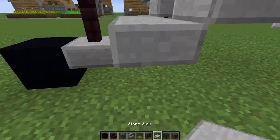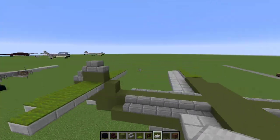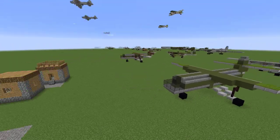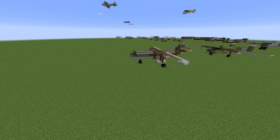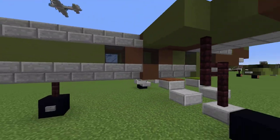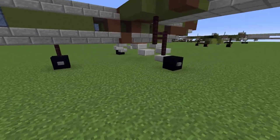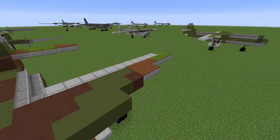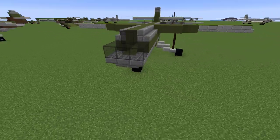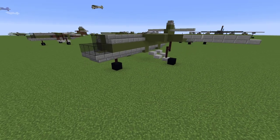We have ourselves one finished military glider. Of course you can dress it up with some glass for the windows — they're obviously too big, but you can't make them smaller in Minecraft unfortunately. You can also put some buttons on the wheels, make it camouflage, make it cool, do whatever you like. But this is our basic Horsa airplane, and I think that's probably enough for today.